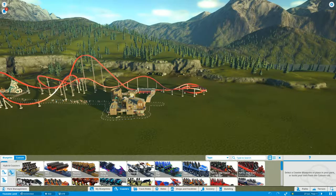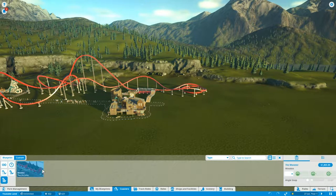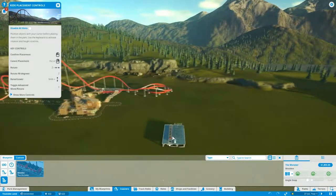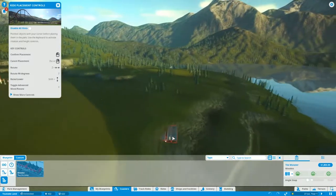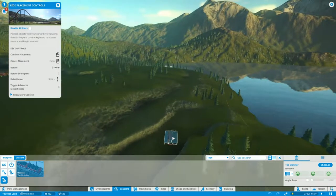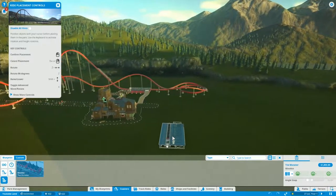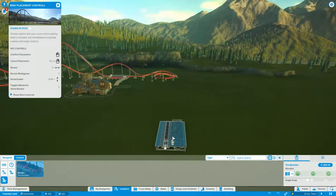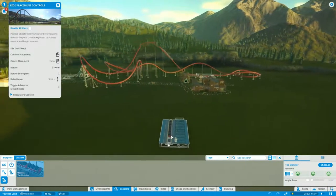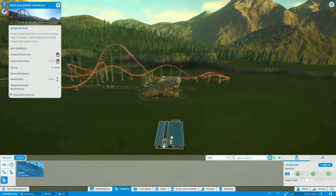Steel coasters, hybrid coasters, wooden one — cool. I want to try and incorporate this little valley if I can, so that is the plan. I'm going to place it right here with the other coaster. I'm not going to go massively into detail with rocks or anything — I'm just going to build the basic coaster.